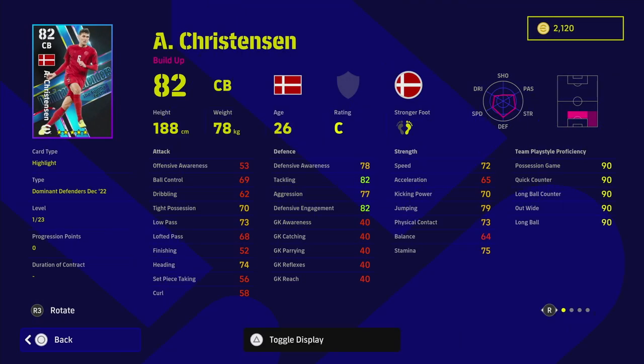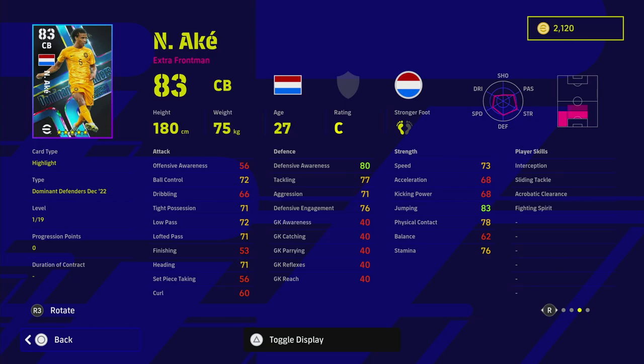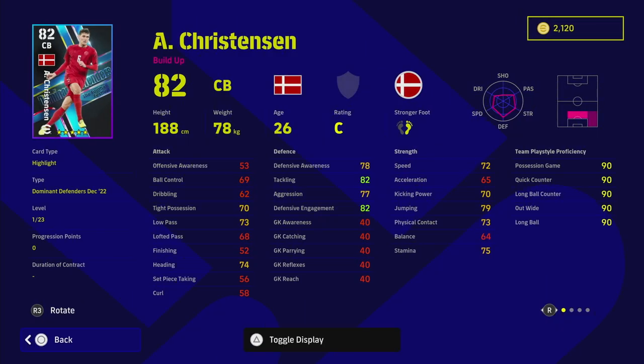Last but not least, Christensen — pretty much a run-of-the-mill center back who goes up to around 94 overall. He has some good player skills including interception, but has standard form which is a pity. Ake also has standard form and interception, so they're similar cards except Christensen is taller and has build-up play. He has very good defensive stats when trained and is good in the high ball without much training, but speed-wise you might get caught. The Barcelona version of his card is slightly better all-round for build-up play, but not as good defensively.